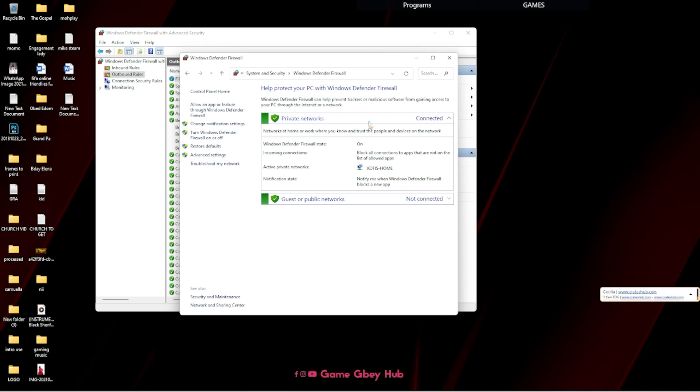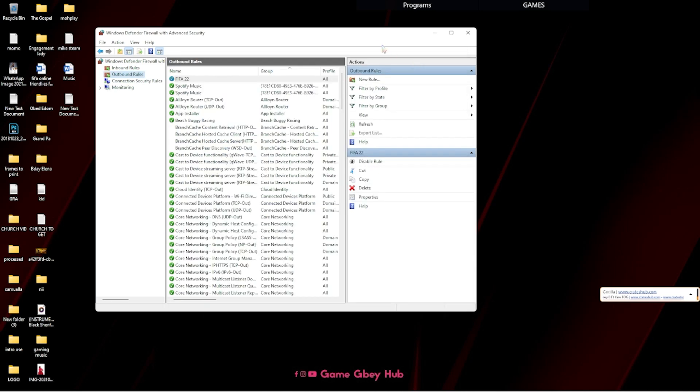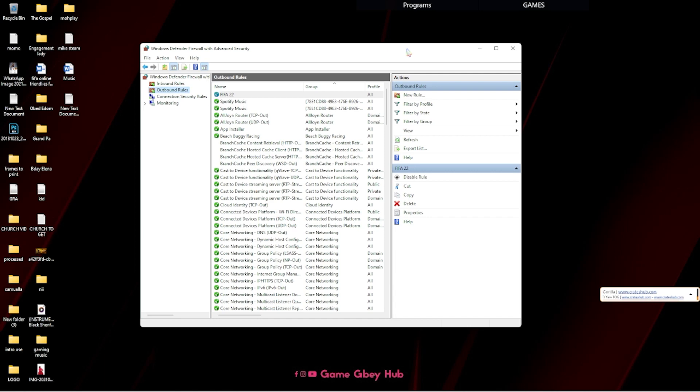When you are done with these settings on your PC, make sure your friend on the other side — the friend you are going to invite or play online with — has to do the same thing. They have to enable these settings on their side as well. Then you launch your game, invite your friends, and there it goes.